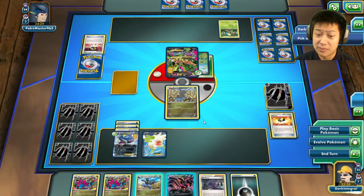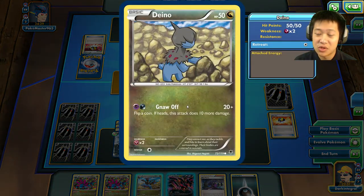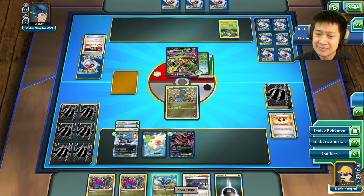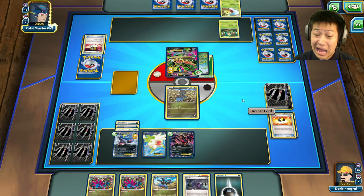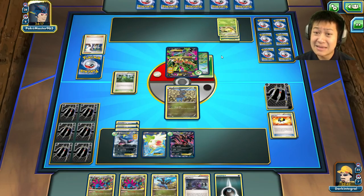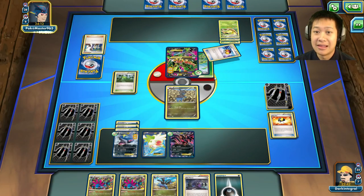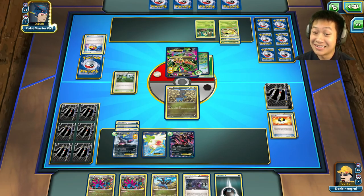If I get another Escape Rope that would be awesome. I got Zwillius - what's your retreat cost? I'll go ahead and throw down Veltil. This really stinks! If I get another energy, awesome; if not, I'll just leave like that. He's going to evolve Weeping Bell. Does he have energy? Plant Stadium - going to evolve into Weeping Bell. This will tax his energies very much. Level Ball - another Bellsprout? Trainer Mail is going to get him a Sycamore.